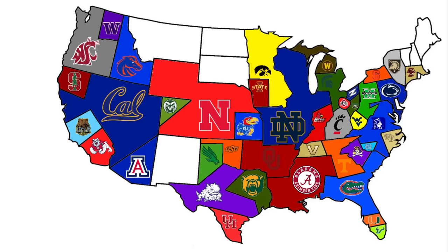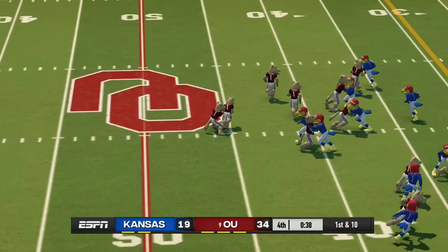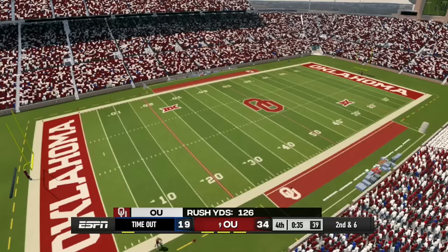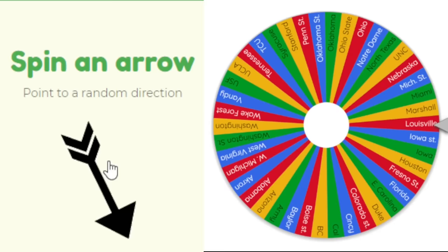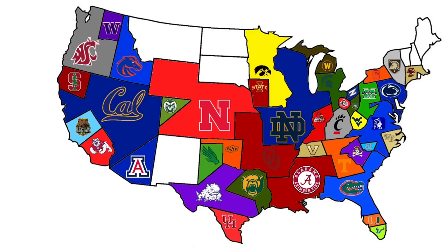USF has no team to their east so we spin. Kansas heads south to face Oklahoma — the Sooners defend their homeland once again as Kansas plays their first and last game, losing 34 to 19. Oklahoma's land keeps growing.